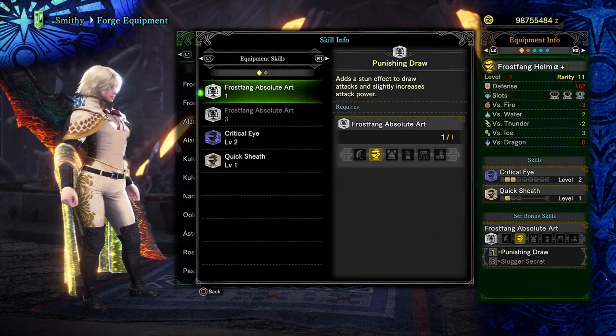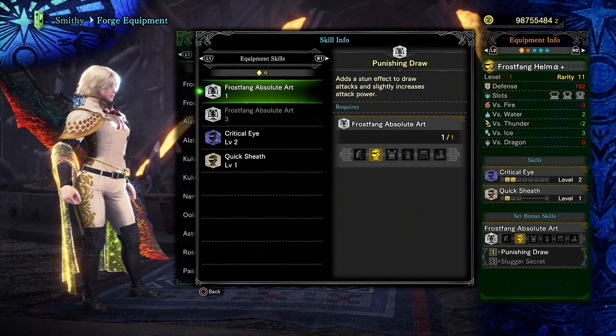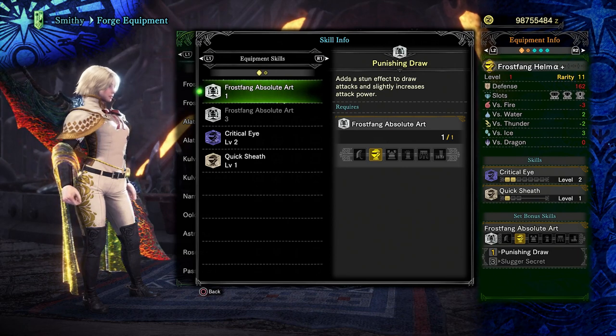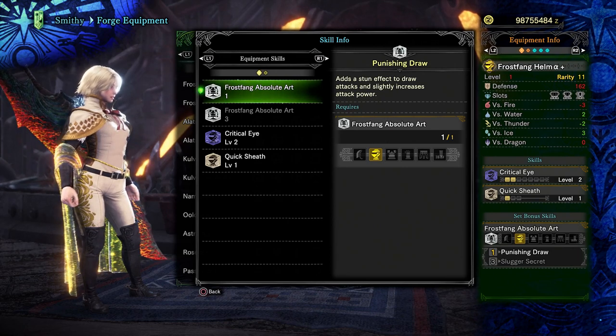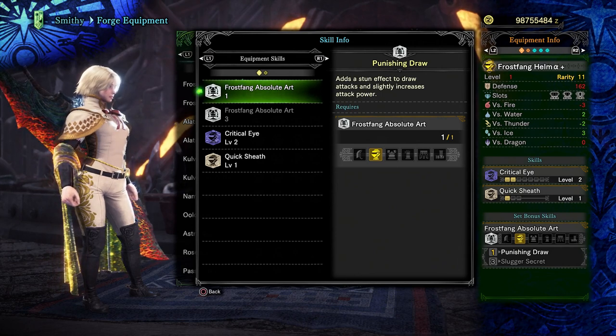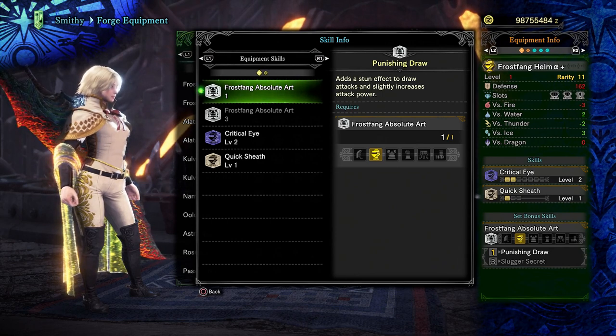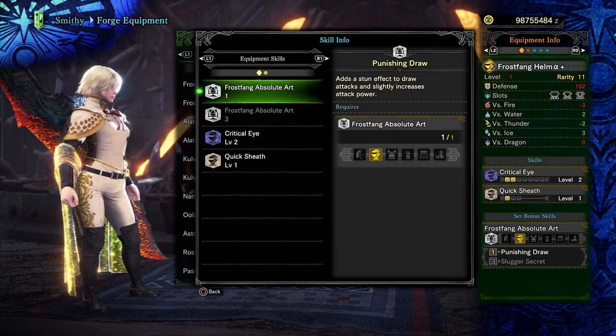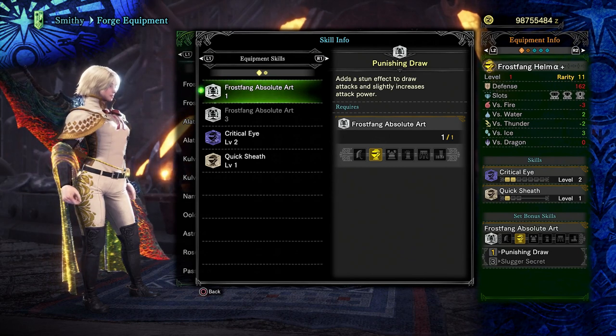Now let's talk about each piece in more detail. Frostfang absolute art — punishing draw — is the one piece set bonus. This set takes a single piece and gives you the Frostfang set bonus, which is punishing draw. This is the same as the regular Baryoth set bonus, except you get it in one piece rather than two. As you can see, it adds a stun effect to draw attacks and slightly increases attack power. The increase in attack power is five true raw on your unsheathing attacks.